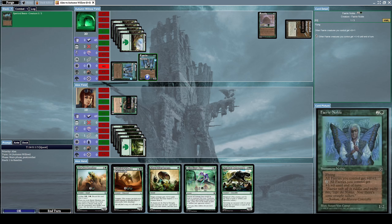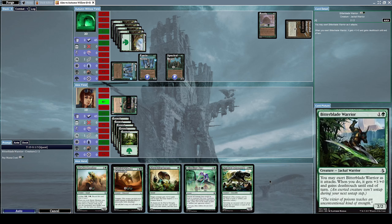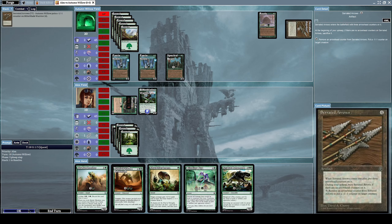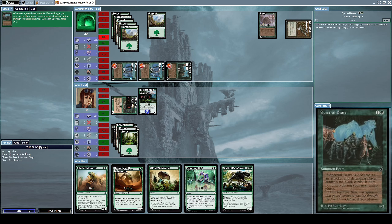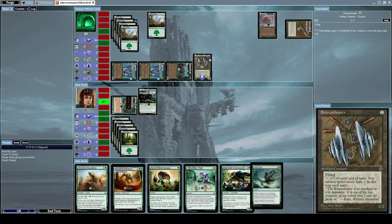He summons another Fairy Noble, which is quite annoying. Let's summon a Bitter Blade Warrior, a 2/2 jackal warrior creature. You may exert it as it attacks — when you do, it gets +1/+0 and gains deathtouch until end of turn. Exertion means the creature won't untap during your next untap step. He uses Serrated Arrows to put a -1/-1 counter on my Bitter Blade Warrior. He attacks with everything and I really don't have the means to block. He summons a Rotetotopter, a 0/2 artifact creature with flying; for paying two mana it gets +1/+0 until end of turn, up to four mana per turn.